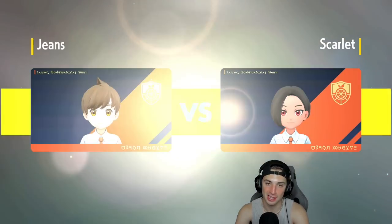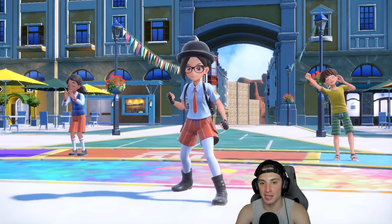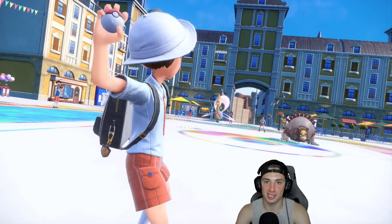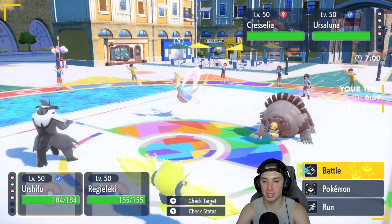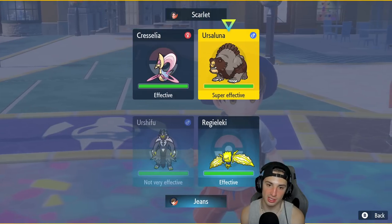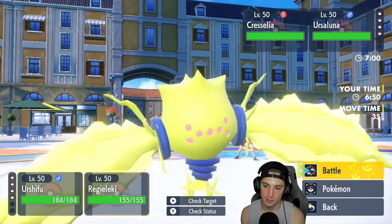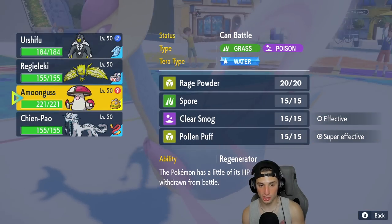I'm bringing Shenpao and Amoongus in the back — no Eiscue or Tornadus in this third match since I'm 1-1 and looking to actually win. Eiscue is the real deal — you just have to make sure you're putting them up against a team with lots of physical attackers. That's why it worked last match: they had Urshifu and Basc Calibur. If we didn't have that ice face ability we would have lost that match because aqua jet would have done enough damage.